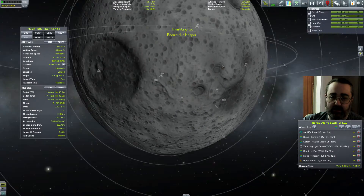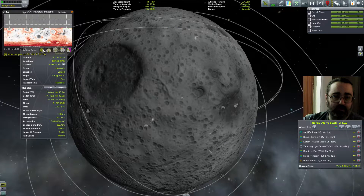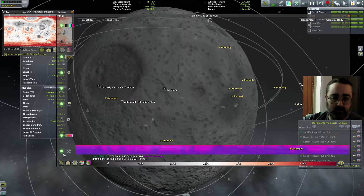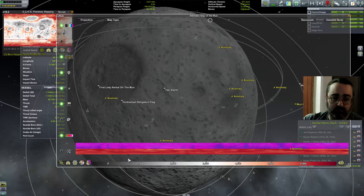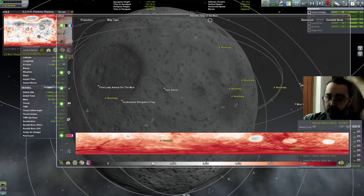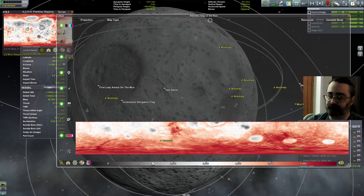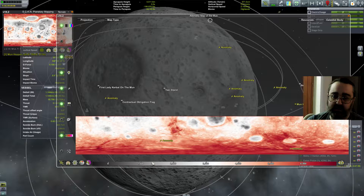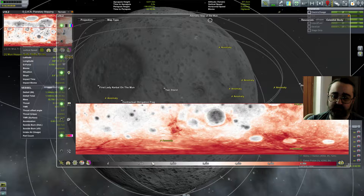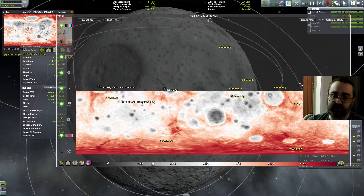Now, here is where I am. If I bring up my big map, let's turn off ore - we're not too interested in ore right now. The basic reason for me to bring this craft here is first off to do science that I haven't done yet.